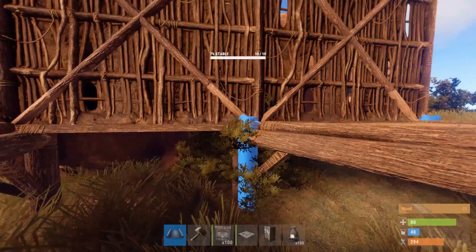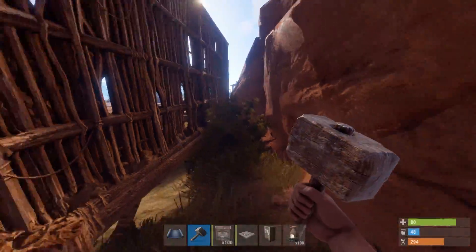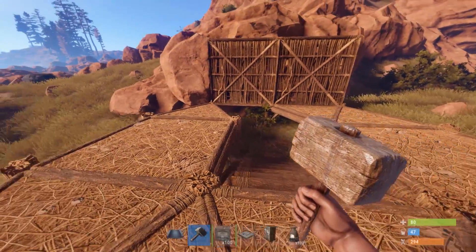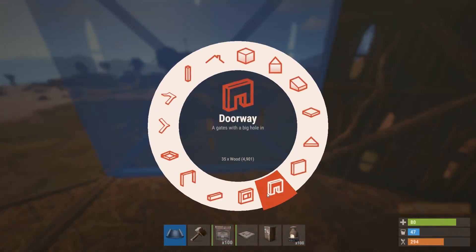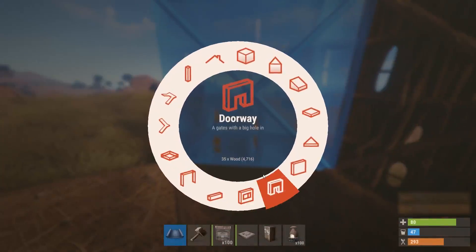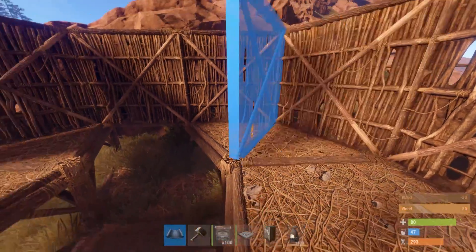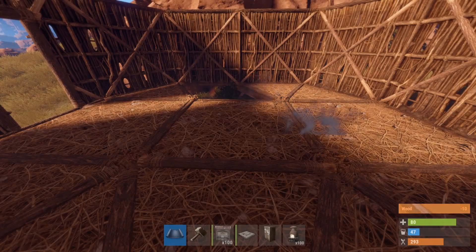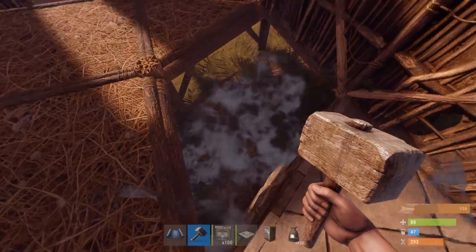Once you've done that, it's good practice to double check that you've placed your stealth entrance in the right place. If you're placing it next to rocks, just double check to make sure that you can definitely get in and out before upgrading stuff to stone. Once you're happy with that, go ahead and start placing all the walls on the first level. You can put the doorways in anywhere you want really. Once you're happy with that, get rid of the foundation steps and put a foundation square on the same level as the other ones, then go ahead and upgrade everything to stone.